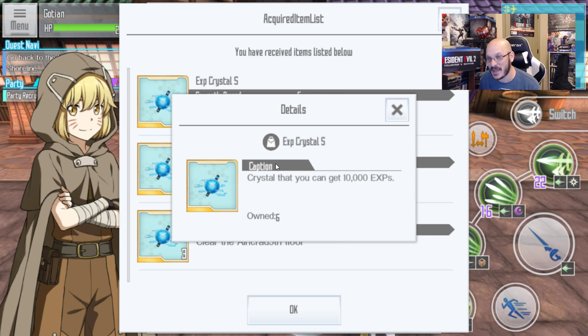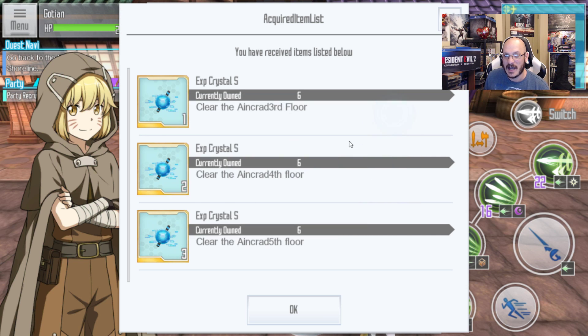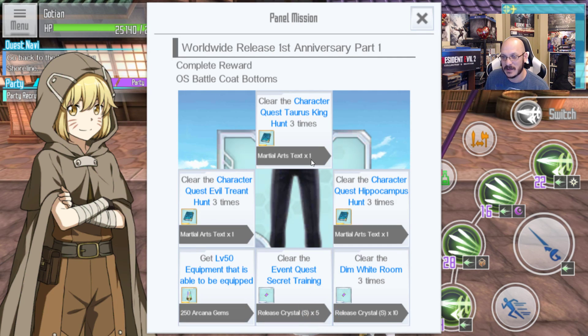We can now get EXP Crystals to help ourselves level up. Small gives you 10,000 experience points. I'm kind of interested to see what other crystals there are — how much experience points the rest give. I'm going to hold on to those crystals. I have 6, that's only 60,000, which is really not much.